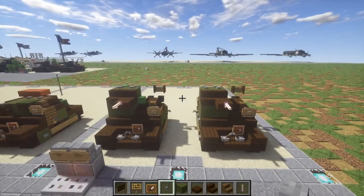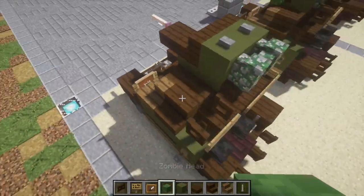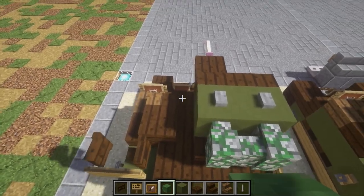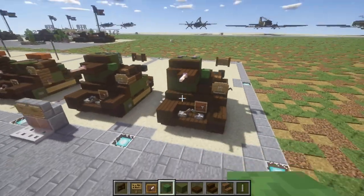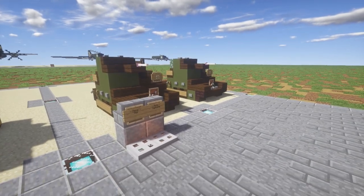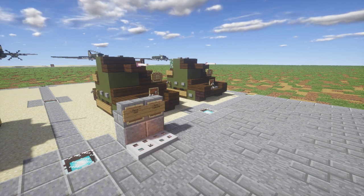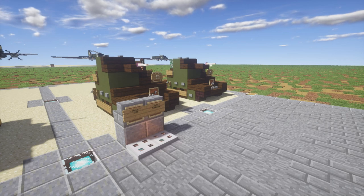Once you have that done, that nearly completes it. One last thing I almost forgot — on top of this dark oak wood corner stair, place a zombie head. And once you have that all done, that's going to do it for the TKW Polish tankette — a very interesting version of the TK series of tanks and just one of those wacky World War 2 designs that's kind of been lost to time.